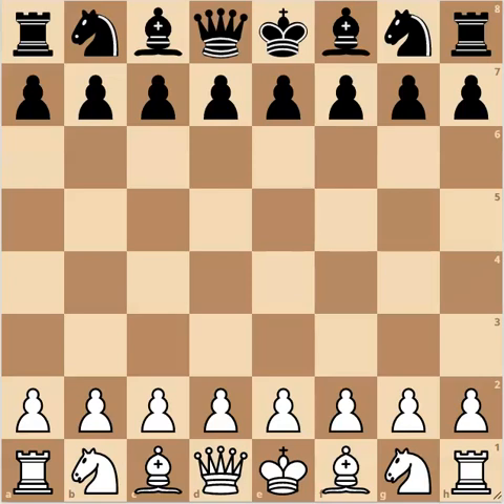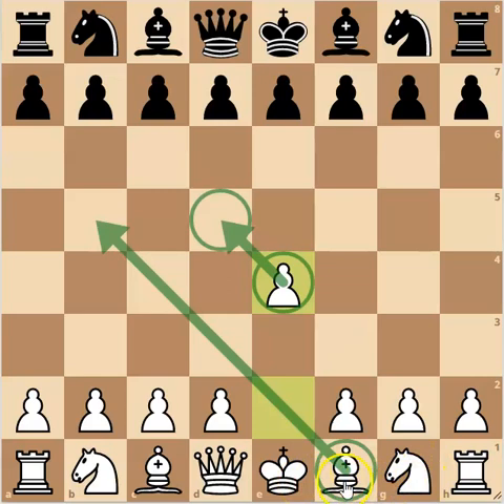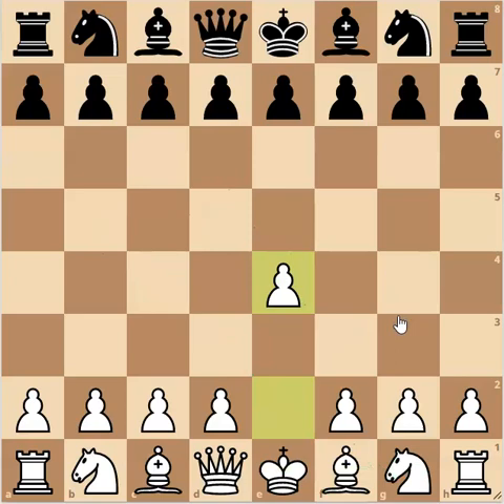I'm going to show you a little opening repertoire with the move 1.e4. Why am I suggesting 1.e4? Well, it's one of the most popular ways of starting the game. The move e4 does a number of things: it controls the center, placing a pawn on e4 and controlling the d5 square. It helps enable the development of our pieces — the bishop can potentially come out — and because this bishop can come out, it gets us one step closer to castling.